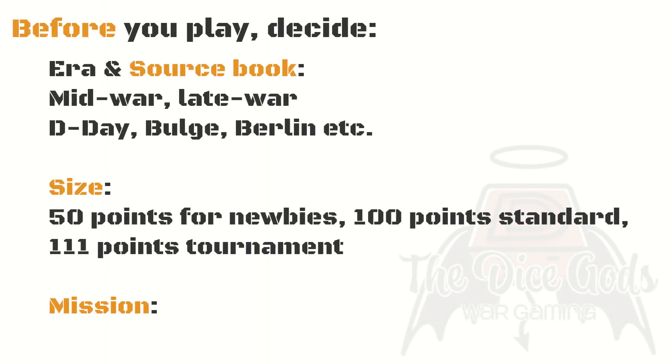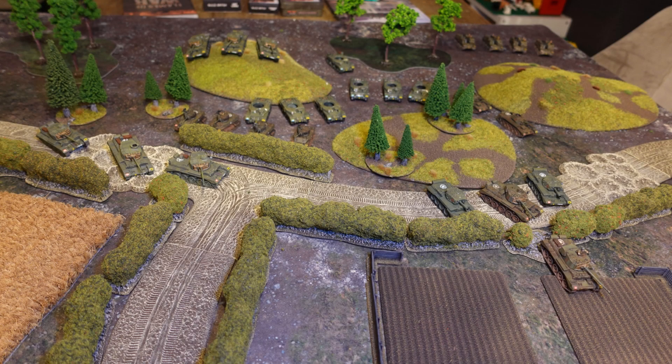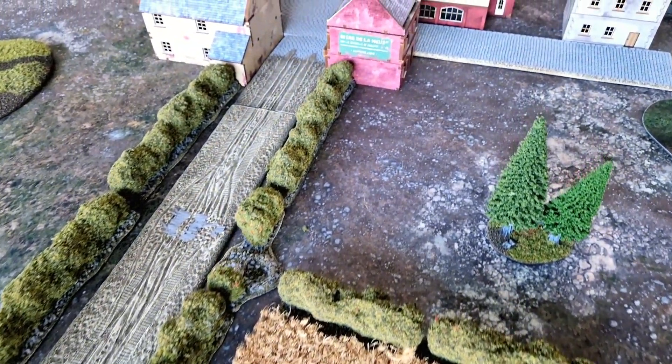Next you'll either need to select a mission from the rulebook or sourcebook, or plan to use the mission selection method in the rulebook to find out what you're actually playing. Flames of War is a very mission-based system which integrates objective capture and control, reserves, ambush, and minefield mechanics in varying ways to differentiate missions and add flavour. For newer players, choosing the mission beforehand will help you plan your list. Conversely, having a random mission rolled up just before the game encourages a more flexible approach and is more interesting for experienced players. With these selected, you'll need to write your lists and set up a table — both topics for a future video.